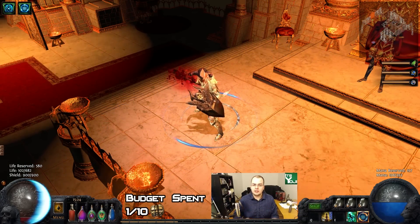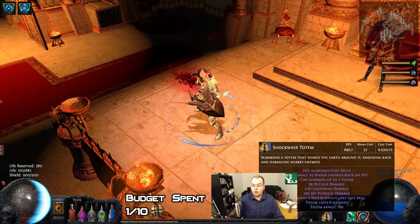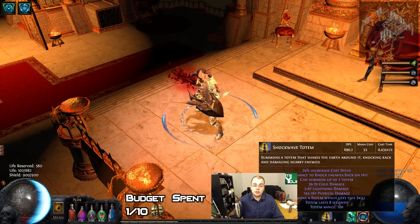What is going on guys, it's Yoji. I just wanted to give you a quick update for everyone who missed it on how the lowlife challenge is progressing for me and my character so far. I'm playing a shockwave totem character, currently only having one shockwave totem but picking up Ancestral Bond for dual totems pretty soon.